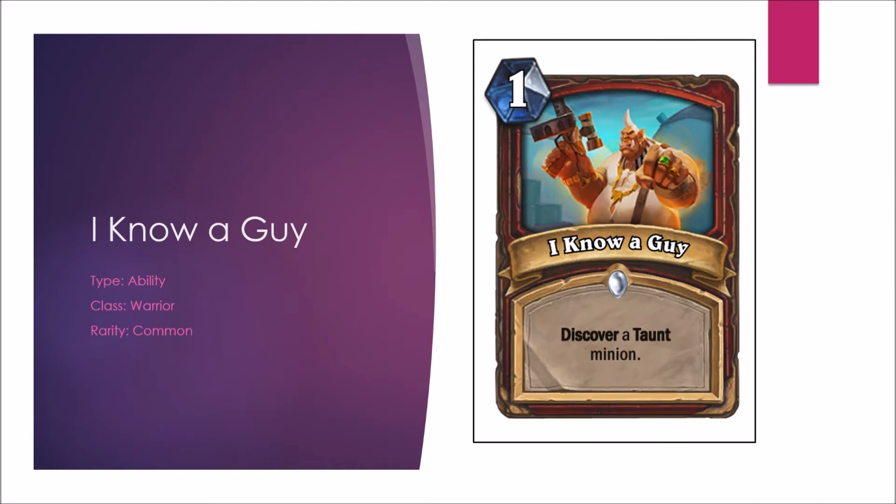Next is a warrior card — Discover a taunt minion. For 1 mana, that ain't good, it ain't bad — it's nothing exciting, not really much to talk about. In Arena it's okay; there will be times when it's the best of the three cards you're presented with, so we'll see it in Arena a little bit. Giving it a C-minus in Constructed and a C-plus in Arena.